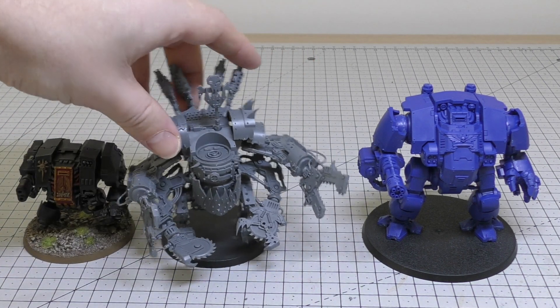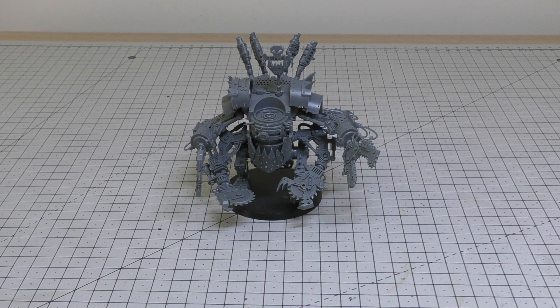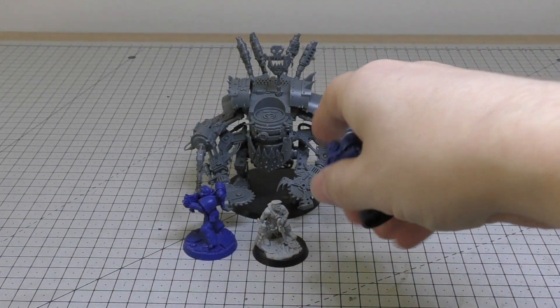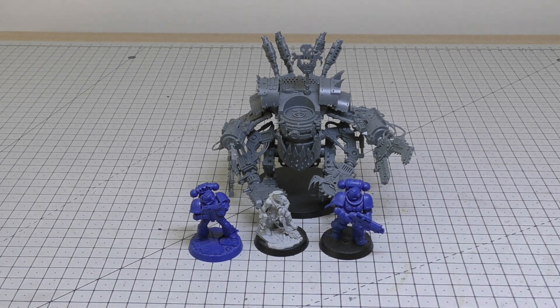It's a crazy size comparison when you think about how big these Primaris dreadnoughts are — bigger even than Leviathan dreadnoughts. The Deff Dread absolutely dwarfs a normal Space Marine dreadnought. The final size comparison is with three Imperial models: a legacy Space Marine on the left, Sly Marbo, and an Intercessor. The Deff Dread dwarfs even the Primaris Space Marine, though it's still a fair bit smaller than a Primaris Redemptor.